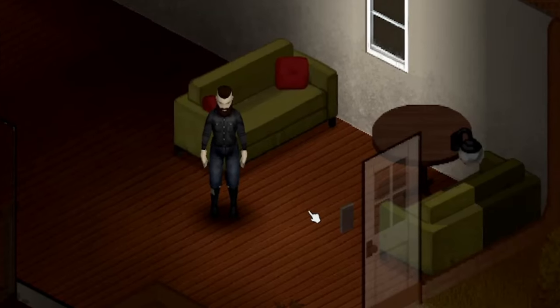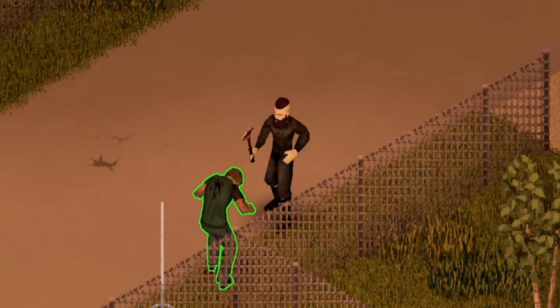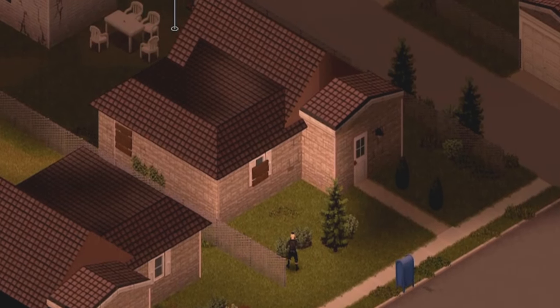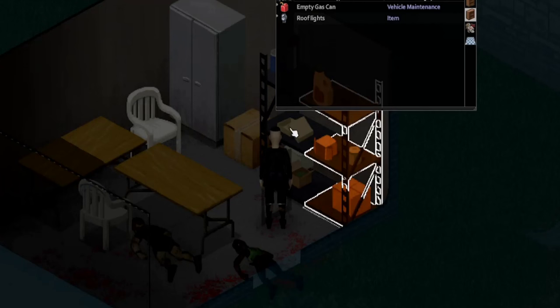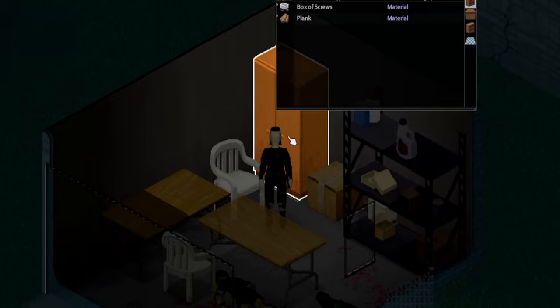As a new survivor in the city, your first task is to secure a temporary base to call home. But this isn't just any ordinary shelter — it's a place where you'll be able to gather the essential tools and items you'll need for survival. The list of items might seem daunting at first, but with these tools you will be equipped to tackle the challenge of building your own base.